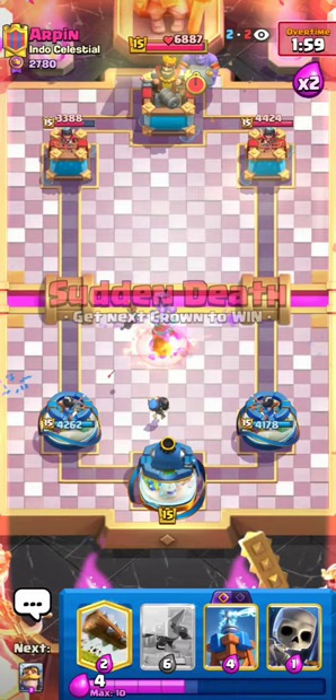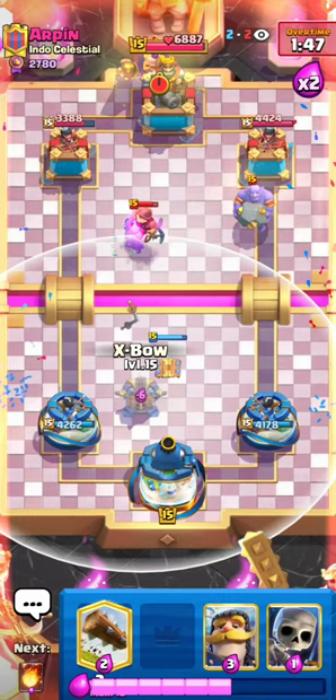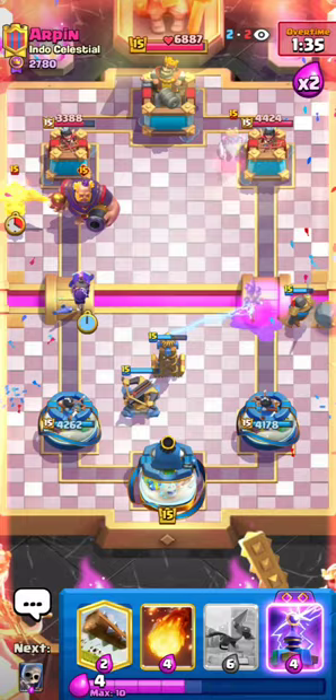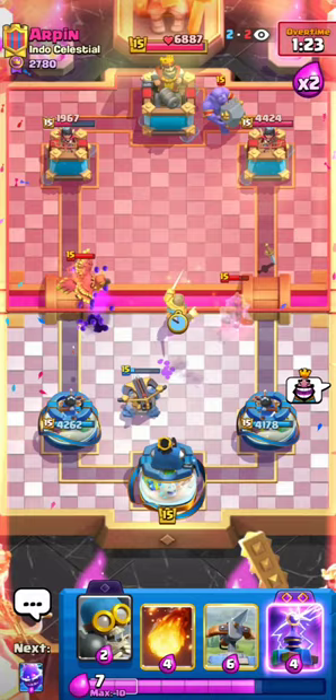Remember that Elixir counting trick I told you? I'm now about six Elixir down because he went Bowler when I was at four. It's not too big of a deal — I think I can still defend well. Thankfully, he doesn't go RG at the bridge. Since he goes RG at the back, he's giving me time to set up my defense, so I'm really not concerned. I'm just going to go for the Knight, then Bomber on the RG — let's get it. One bounce, two bounces, three bounces — oh my God! He missed the Bomber with the Arrows. That Bomber got like a thousand damage by itself! He missed his Arrows — that's literally good game. I'm going to call it: I don't think he can stop this anymore.